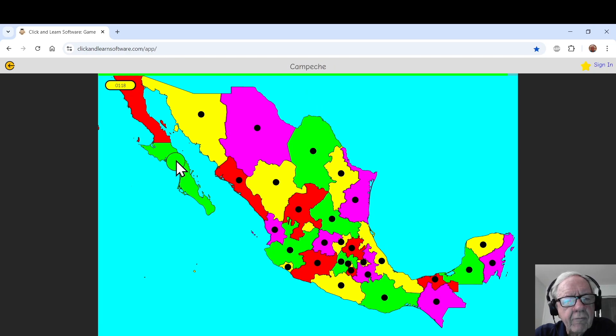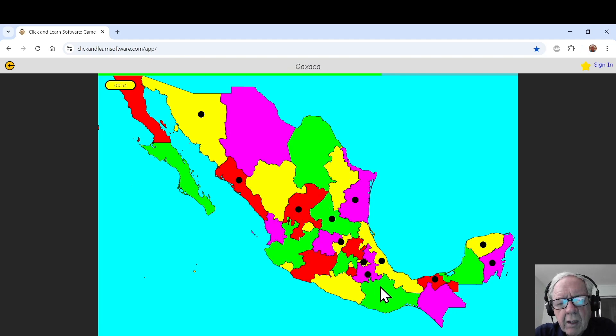Aguascalientes, Baja California, Baja California Sur, Campeche, Chiapas, Chihuahua, Coahuila, Colima, Durango, Guanajuato, Guerrero, Hidalgo, Jalisco, Mexico State, Mexico City, Michoacán, Morelos, Nayarit, Nuevo León, Oaxaca, Puebla, Querétaro, Quintana Roo, San Luis Potosí, Sinaloa, Sonora, Tabasco, Tamaulipas, Tlaxcala, Veracruz, Yucatán, and Zacatecas.